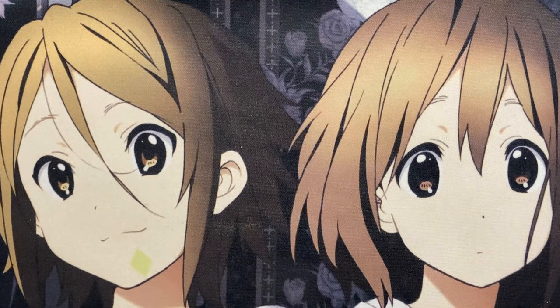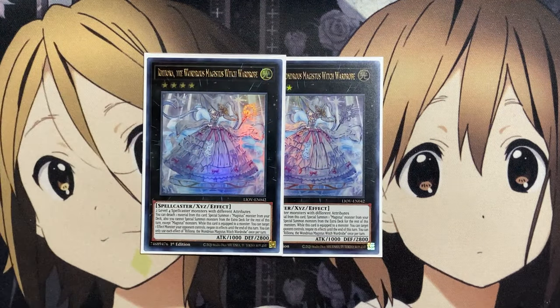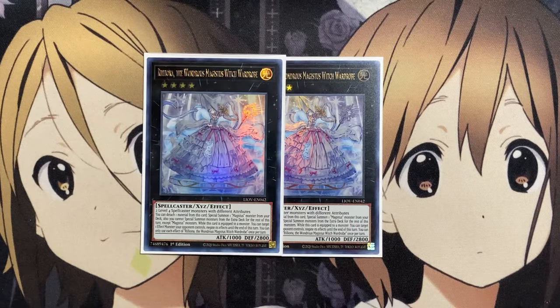For our Xyz monsters, I run two copies of Aureliona, the Wondrous Magician. You need two level 4 spellcasters with different attributes to summon this card. You can detach a material from this card to special summon a Magistus monster from your deck. You can also restrict special summons from the extra deck for the rest of this turn, except for Magistus monsters. And while this card is equipped to a monster, you can target one effect monster your opponent controls and negate its effects until the end of this turn. You can only use each effect of Aureliona once per turn.